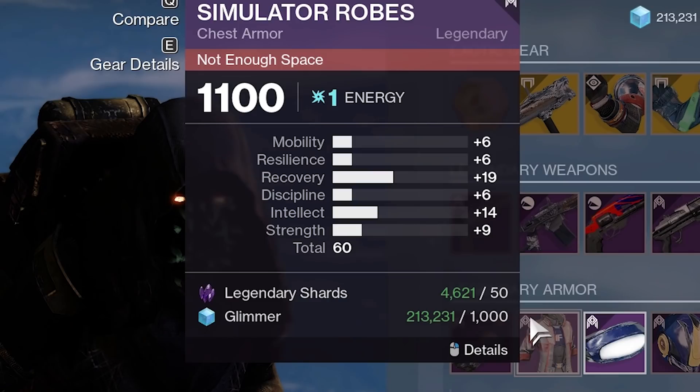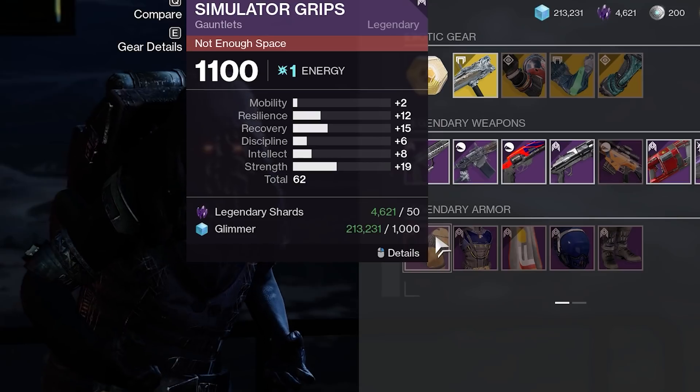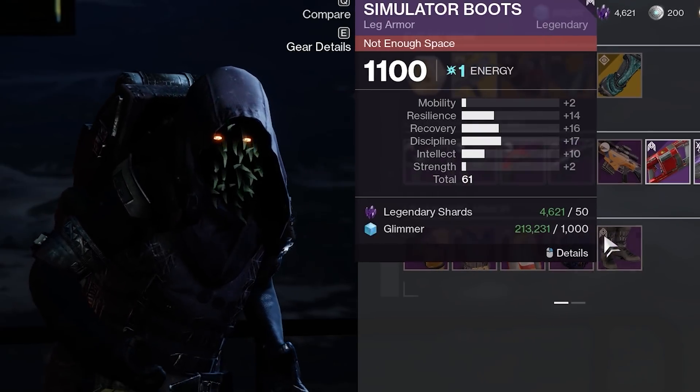Armor-wise, Warlock has an okay chest roll. Everything else struck me as meh. Titan has good-ish gauntlet and chest armor — pick either if they fit your build. Hunter has every armor drop in the 60s, so go ahead and take your pick.